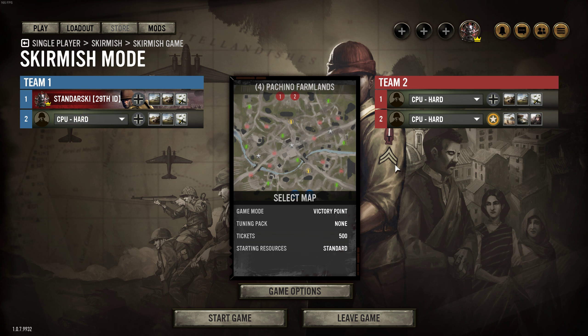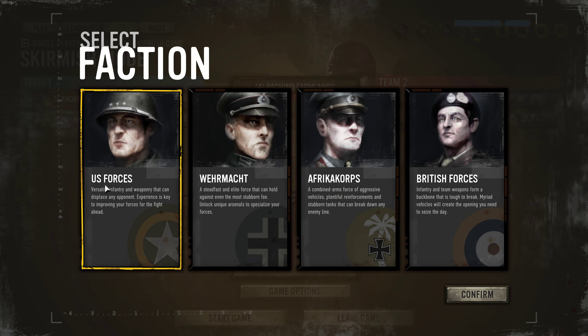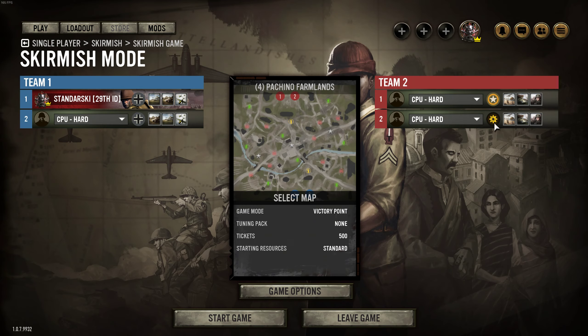Our AI partner will be on the hard difficulty level, and against us we will have two US Forces, both on hard. Since I don't usually play Wehrmacht, I'd like to show you how it looks. I'm pretty sure I could handle very hard too, but I don't want to look crappy.